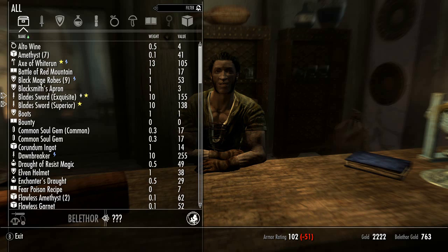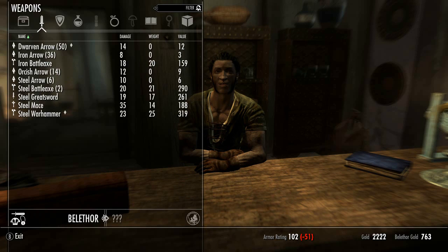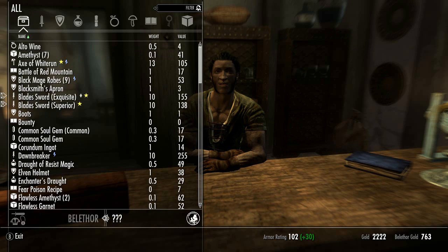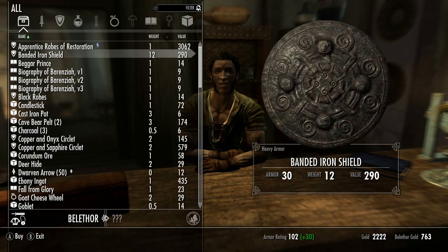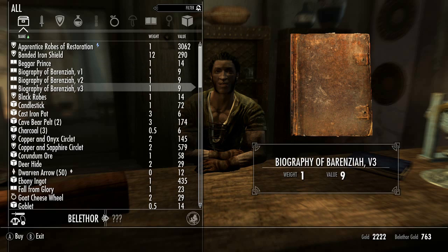It's the select button for gamepad users and it changes whether you want to buy or you want to sell. Right now I'm selling because the right side on the bottom is highlighted, and right now I'm buying because the left side — I know I'm gonna mess up eventually. I'm gonna get confused and accidentally buy something thinking I'm selling it.